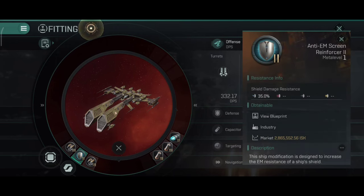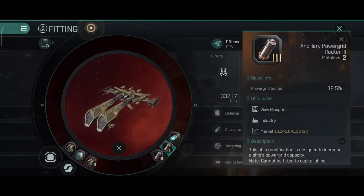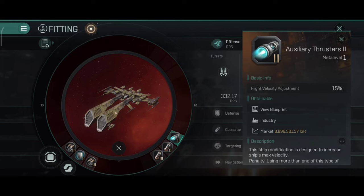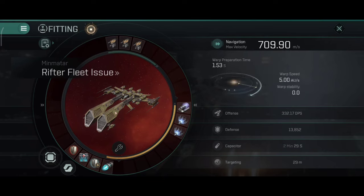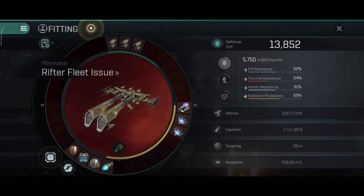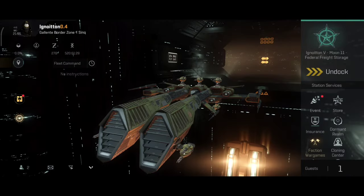The rigs remain the same: dual burst aerators and one anti-EM reinforcer, dual uncellular power routers, and one auxiliary thruster. 13,152 hit points and 109.90 m/s is the afterburner speed — pretty good stats for a frigate.